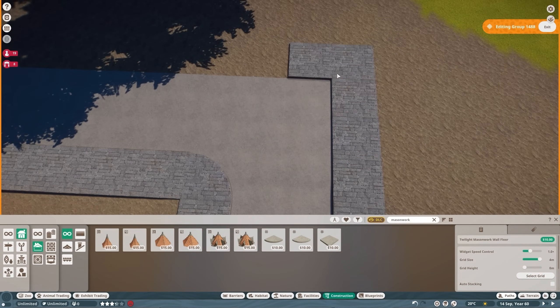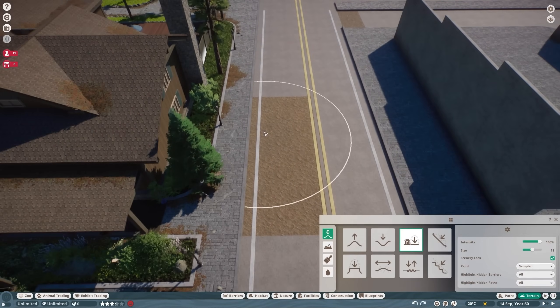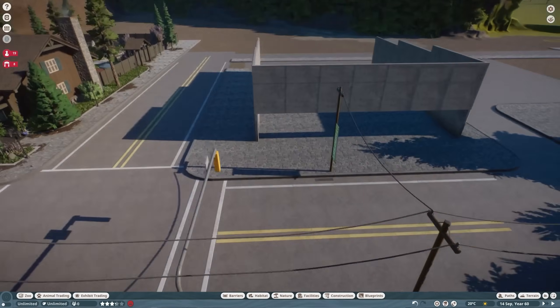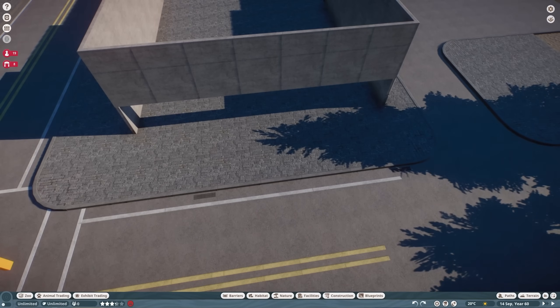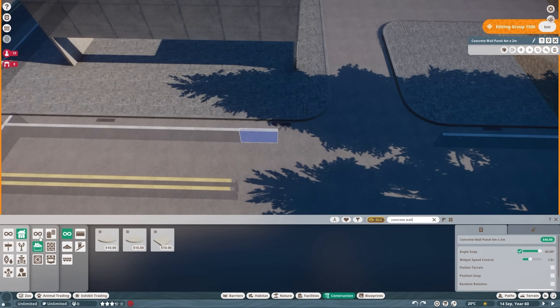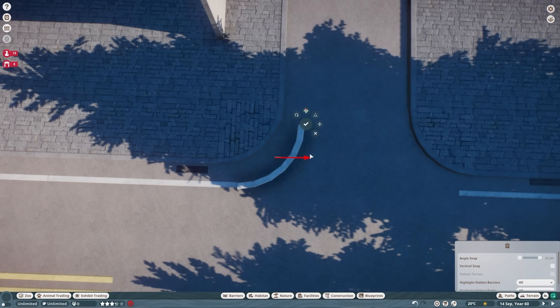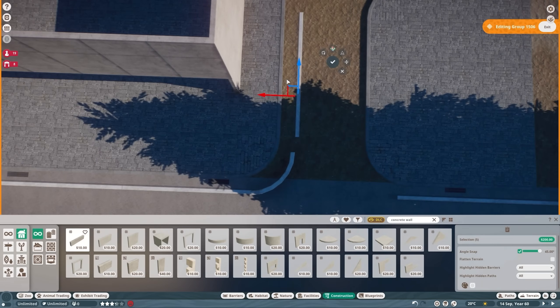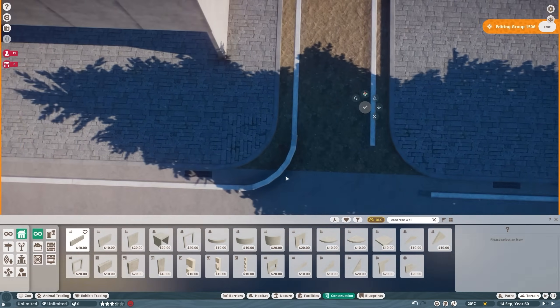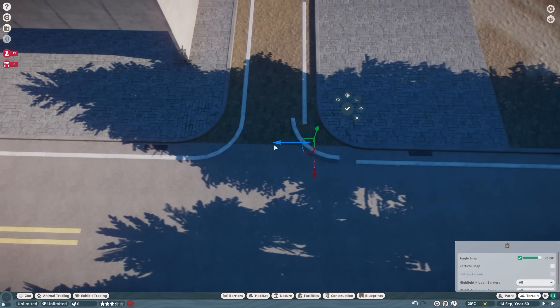Initially the park area was going to be part of this build — the idea being that the bear comes across from the forest on the right-hand side, breaks through the chain link fence, and gets into the dumpster area. But the build was already huge, so I'll figure out a way to integrate the park with some barnyard animals next time. We're going to keep focusing on the town — I think it's going to look really cool when it's done. It's probably the biggest project I've ever done in Planet Zoo.